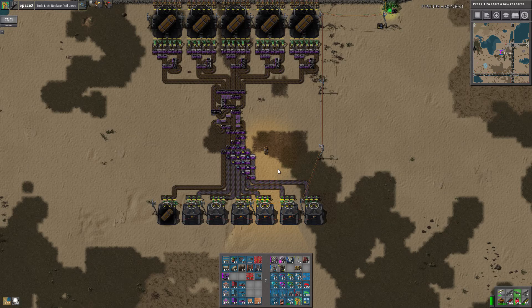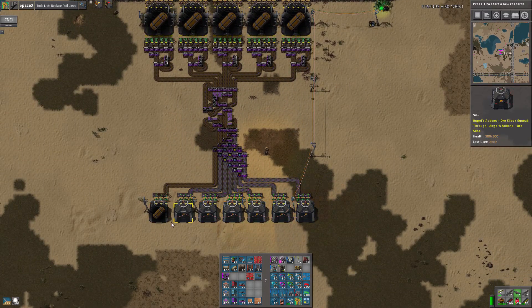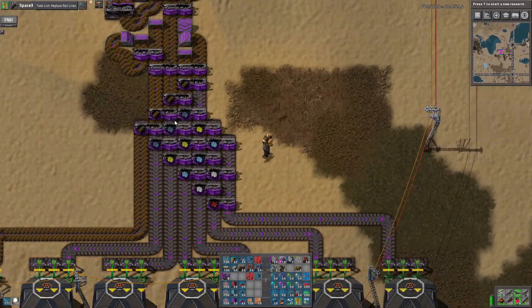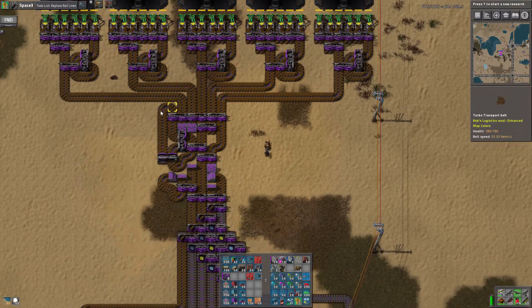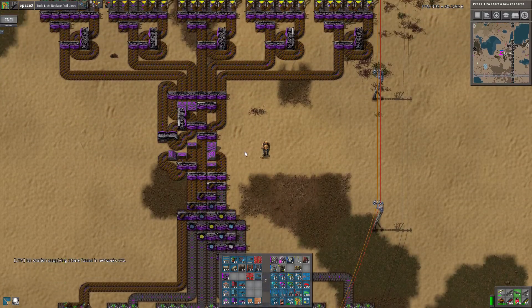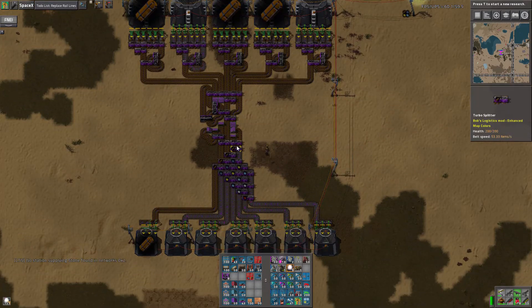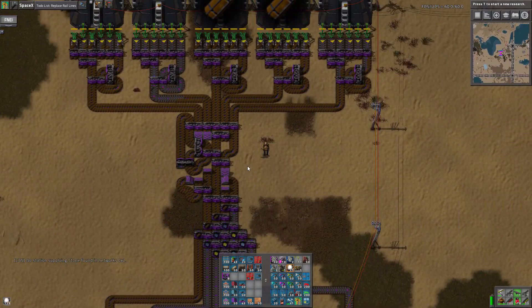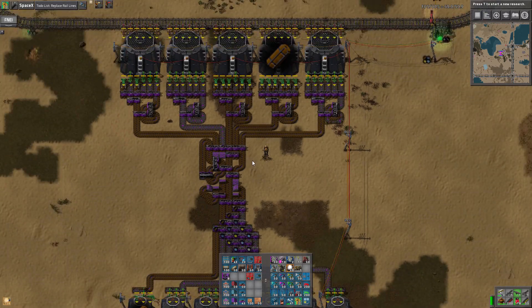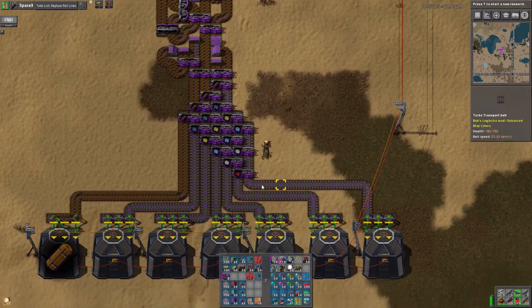What this beast does, in case it's not obvious, is it takes the terrain unloading output and sorts it out into a silo for each individual resource. I have all the unloading going on up here, and then it goes through a five-to-four here, just because I probably didn't need the five-to-four now that I'm more familiar with how I chose to do this.